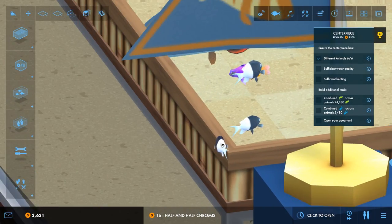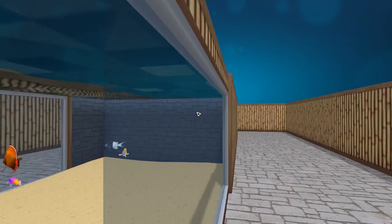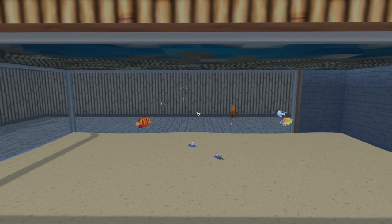Apparently if you zoom really far in you get first person mode! You get to have a real good look at this aquarium. Looks amazing! Well, it doesn't look amazing because there's no decorations in it whatsoever.